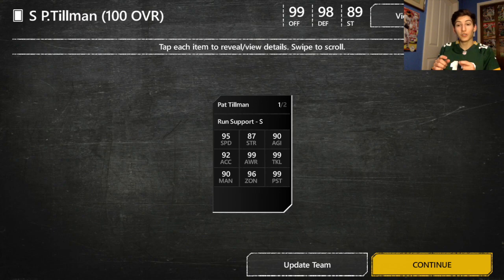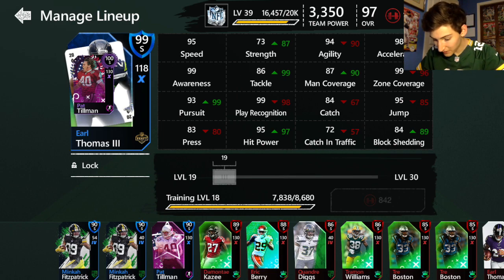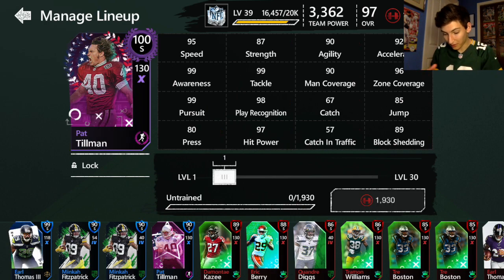He's a good player to max because he's not auctionable and there's not a ton else you can do with him. I'm going to put him onto my team. We're going to compare him to this 99 overall Earl Thomas — unlock him and compare the two. Very similar stats, but better strength, pursuit, tackle, and a bit better man coverage, though three less zone coverage for Pat Tillman. All around a much better card.